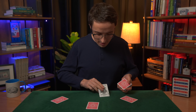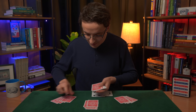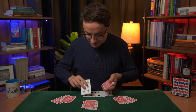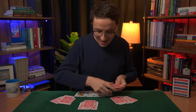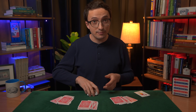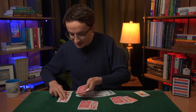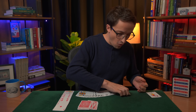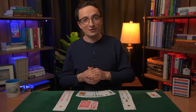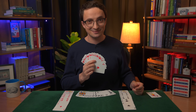By combining all of those techniques with some crooked deals, I should be able to deal myself the best possible bridge hand — starting with the Ace of Spades, followed by the Two through King of Spades. But I would be a poor cheat if I didn't stack some good cards for my friends. I gave this player the King down to the Ace of Diamonds, this player all 13 Clubs in perfect numerical order, and for my partner — the second highest ranking suit in bridge — the Ace to King of Hearts. And that is Ten Levels of Sleight of Hand.